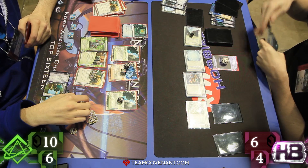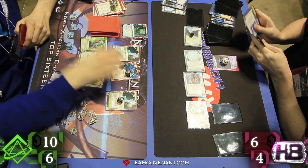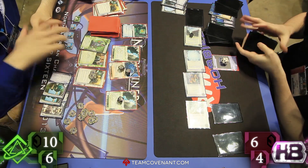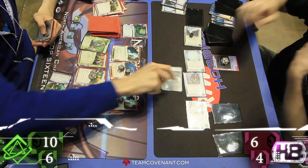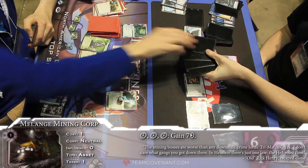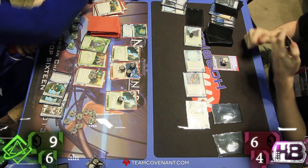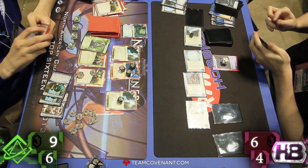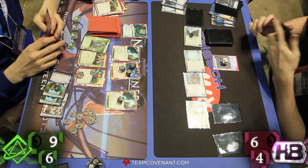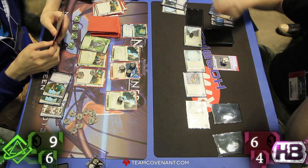And trashing some cards. R&D still has not given it up — it's only a matter of time here. Run in HQ — it's got to be somewhere, you've got to think. Trash the Melange. Probably going to run HQ again. Desperado — what a console. Going in HQ again, seeing the Biotic. I've never seen so many virus counters on the Data Sucker before. Tons of virus counters. Really only needing two Atmans here, too, and has a Clone Chip — totally ready to go get the third if necessary. You have ice, then you can break all of it. Why bother?